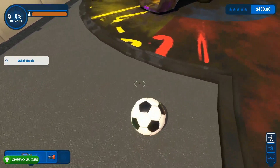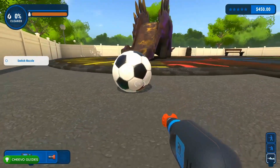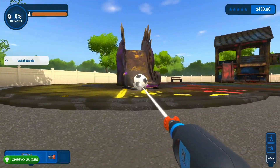You want to position the ball right in front of the mat. We're going to use our strongest nozzle, which is going to be the red nozzle.